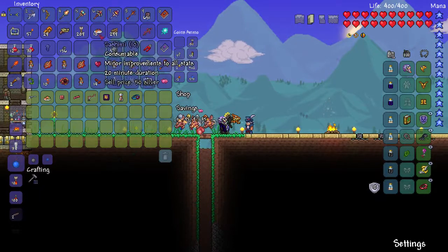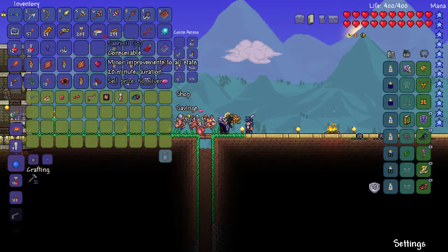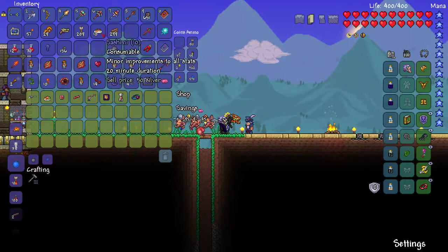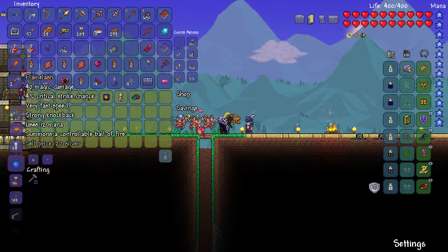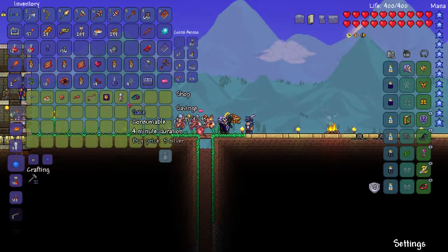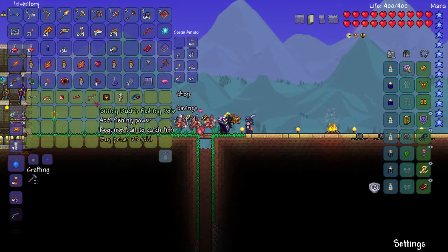Sashimi is just double the Well-Fed buff. By the way, if you go fish in the ocean, it's really easy to very quickly get one of the best buffs in the game, so I recommend getting Well-Fed. He also has a Sitting Duck fishing pole, which I'm almost definitely going to buy. I'm a little hesitant because I don't really know how much more fishing I'll be doing, and I could just catch it later.